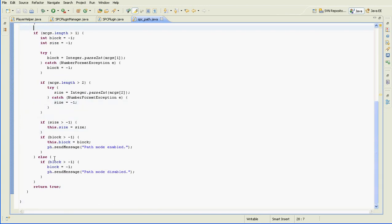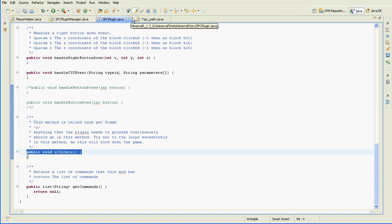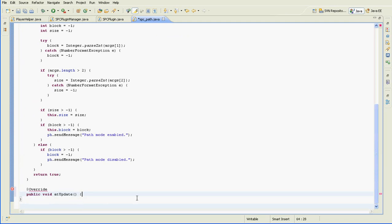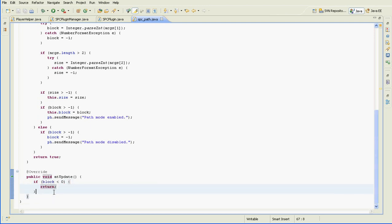Now we'll create the actual implementation — how it actually works. There's a method called onUpdate, and this is called once per frame pretty much. We'll use this. That way, whenever the player moves, we'll know about it. First of all, we'll check to make sure that if the block is less than zero — a negative number — we'll return. That means nothing happens.